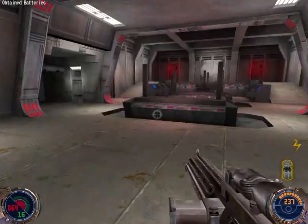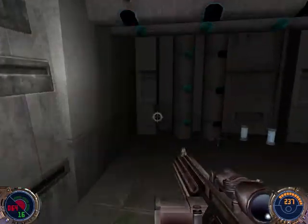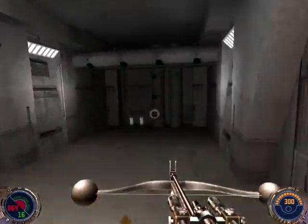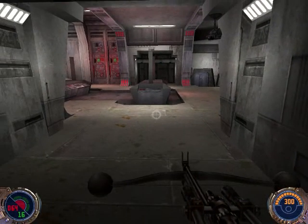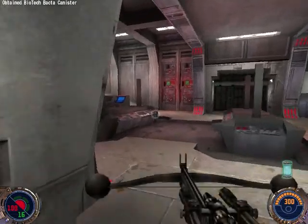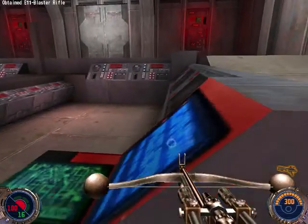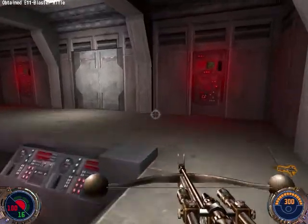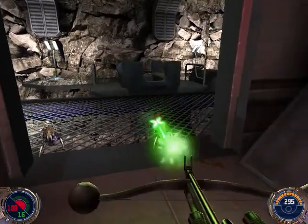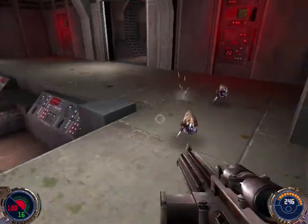Batteries — what the heck. I got some bacta canisters here though. And for the first time we have the Wookie Bowcaster, which is a specialty item of Chewbacca's. I think it's definitely more powerful and even sometimes more accurate than the blaster rifle, but it uses a lot of ammo really quickly. It's not great for these little guys — well, neither is anything else I guess.